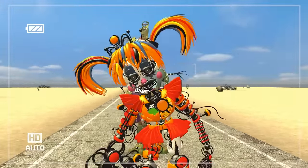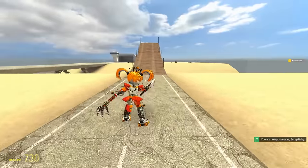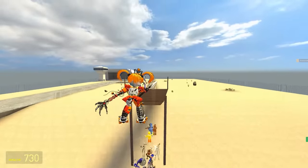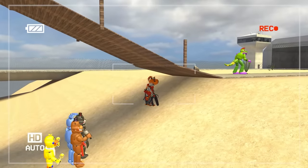Up next is the Scrap Baby. It's got roller skates — that's cheating! Oh, there's speed! That is second place, surely. That thing's awesome. Easy second place.